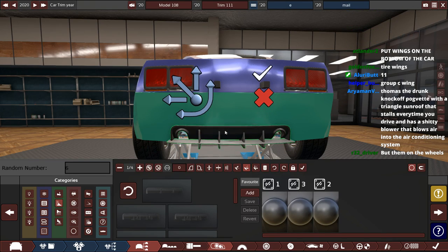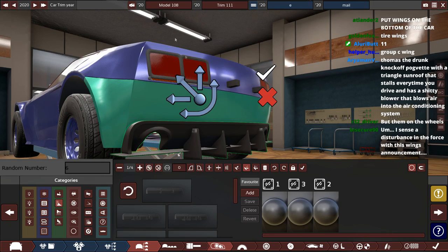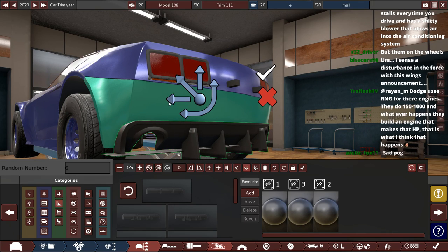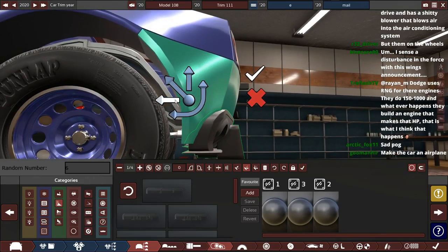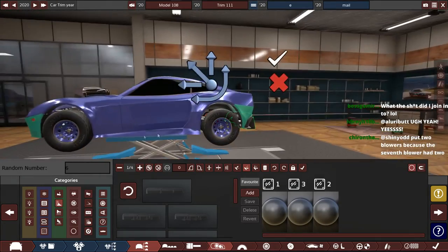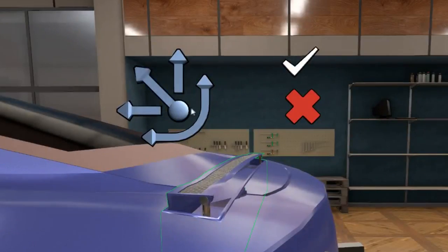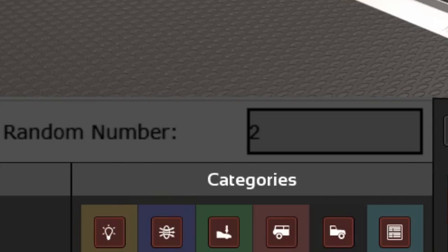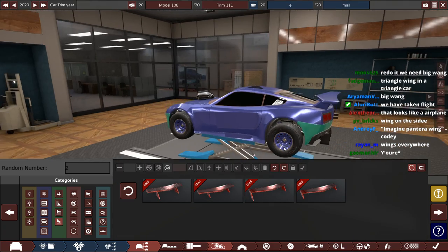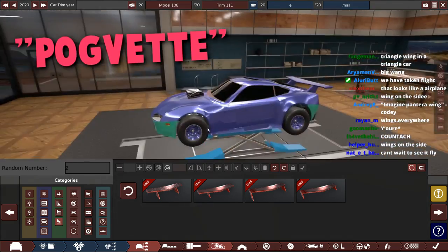We get like the funky GT one — we even get exhaust holes with that. Do you know what, chat? That's probably the best one we could have gotten out of that list, and we got it. So yeah, it is a diffuser on an off-road car — I will concede that. I think it's supposed to be active aero but it's going to be very inactive aero, to be honest. One to 87 — number two. So we have ourselves the Datamasu V-Wing on the back of our PogVet.